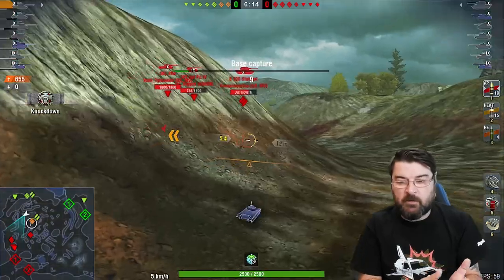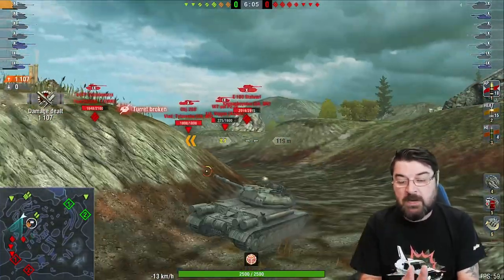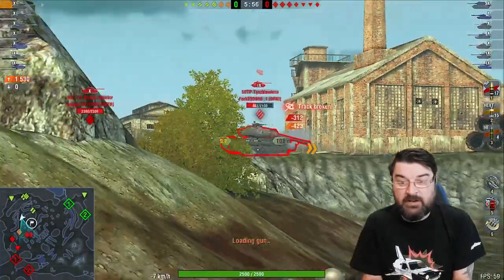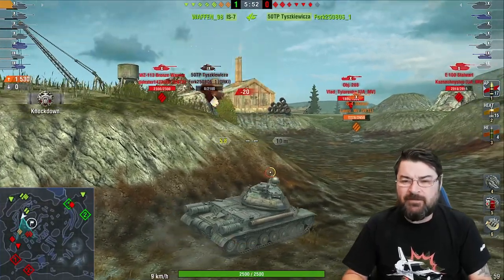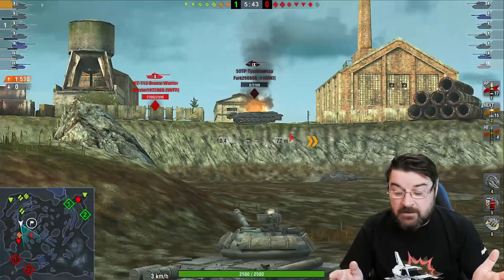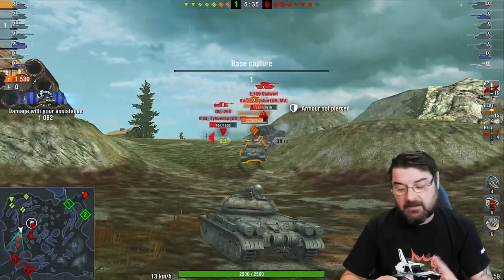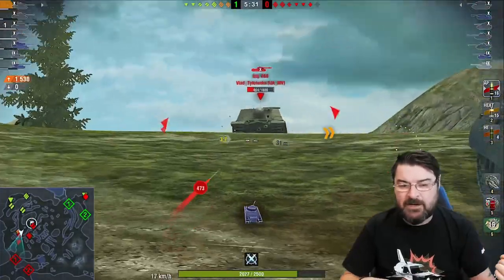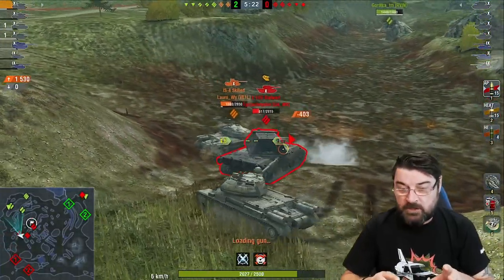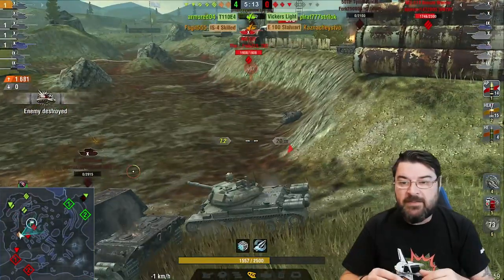I'm teamed up here with Lauro from Vale who's an incredibly good player and he's dropped down as well. If you look at the mini map, we've got a 50S TP trying to push into that corner where I showed you, and he's going to get punished. We are now in quite a nice position — we have effectively cornered them here and are able to put shots in. The team decided they were going to come and support us, which is good. We're very forward but we have support, and we're able to take the battle to the enemy. We get rid of the E100 — they've now lost four tanks.